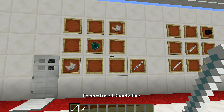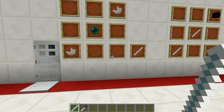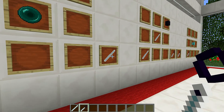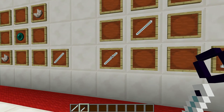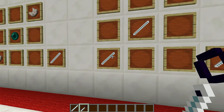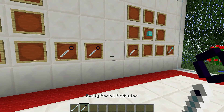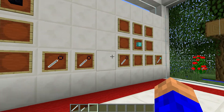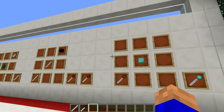The first thing you have to craft is called the Ender Fused Quartz Rod. To craft that you're going to need a bit of quartz, an ender pearl, and a bit of quartz. That'll give you one — you need two of these in total. You put those two rods in the crafting table with a piece of obsidian, and that's going to give you two of the Ender Portal Activator. Once you've got your ender portal activators, you put it in your crafting table with the block of your choice.